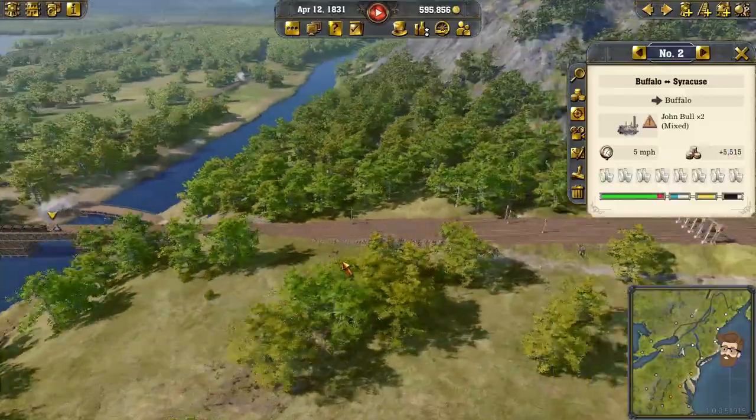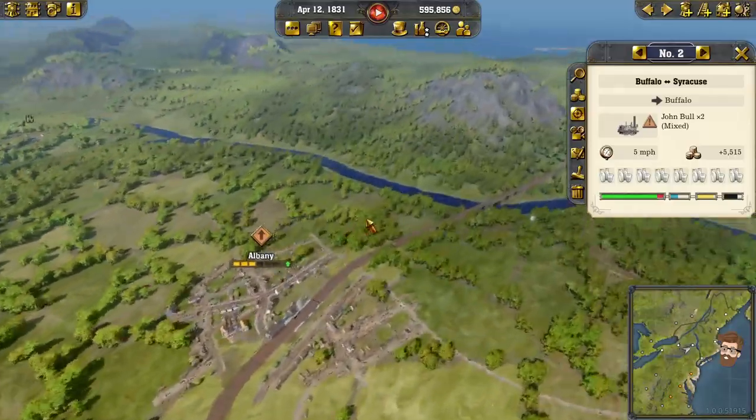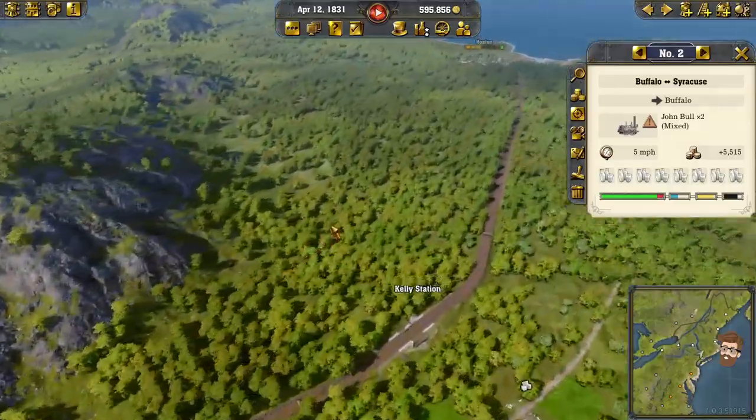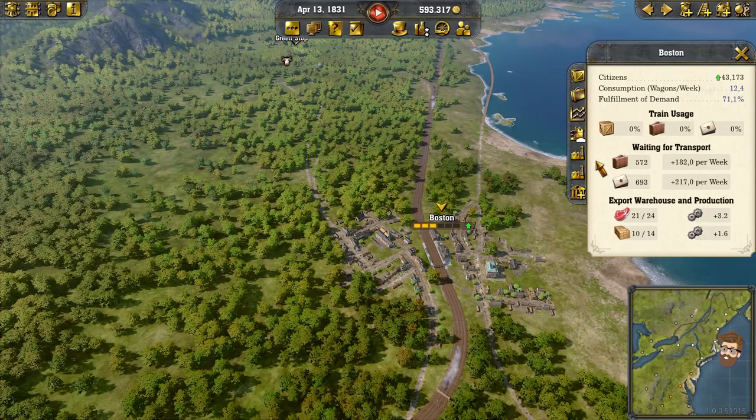Small breakdown on this guy. Hopefully when he gets to this supply tower, he can get patched up. With that, let's head back over to Boston — we have a lumber industry, which is good. We'll need that eventually. I'm thinking about buying some industries here.